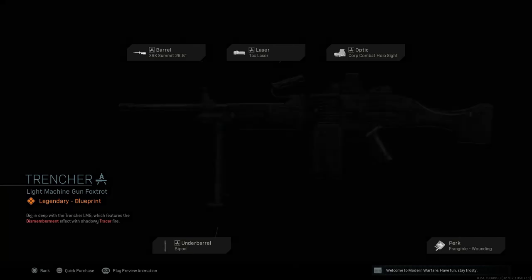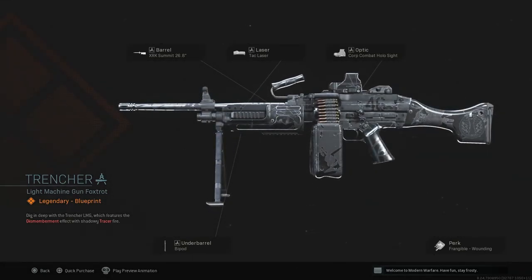We got Trencher — this is gonna be for the Bruen, right after it gets nerfed. They did this with the Grau too last time, which is scumbag moves. XRK summit, longest barrel, tack laser, hollow sight, bipod, and frangible wounding. Honestly, take that bipod off, put a different perk on or just remove it — maybe some grip or under barrel. You could go with a monolithic suppressor, no under barrel, and the 60-round magazine. The main thing here is dismemberment and shadow tracers. The Bruen at the end of the day is still very, very good even though it got a small range nerf, so I'd recommend picking this one up.